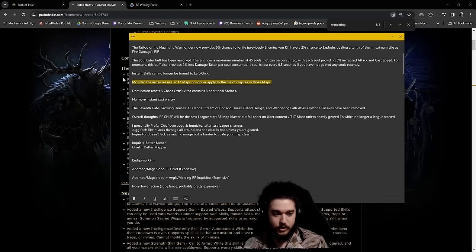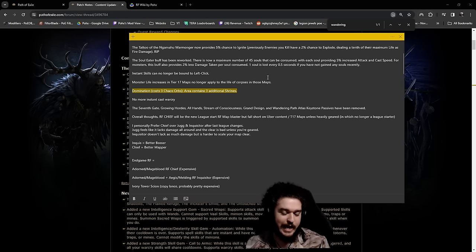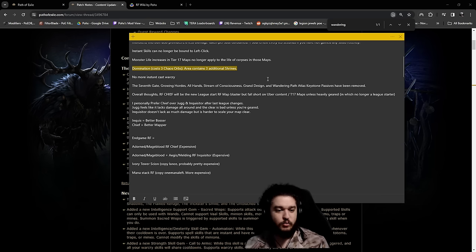Domination on the atlas costs three chaos - pretty cool because it adds three shrines. I highlighted this because it's extra density, and I'm primarily playing RF as a mapper now. They're making the game more and more RF-unfriendly for end game bossing. No more instant cast war cry - they removed Call to Arms from the tree. I never personally ran Call to Arms except for very early league start when I'm doing expedition money-making strat.